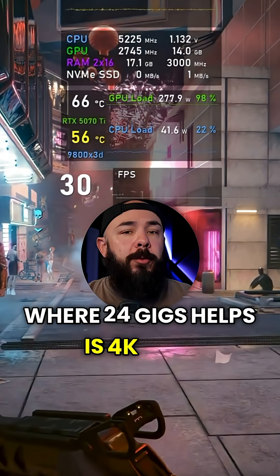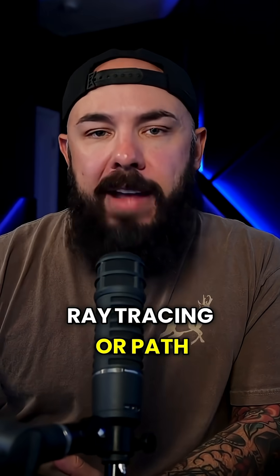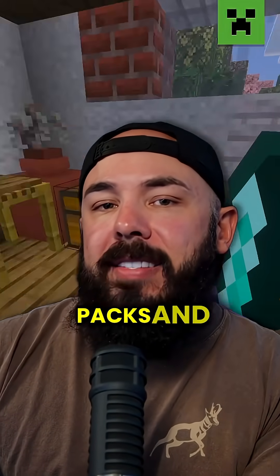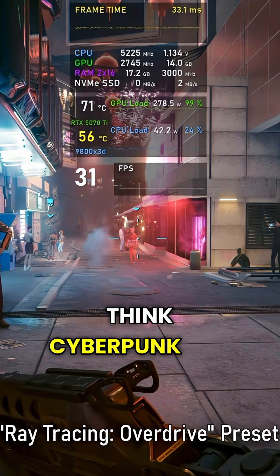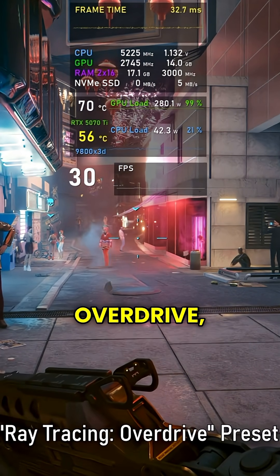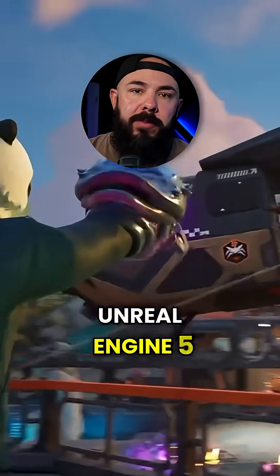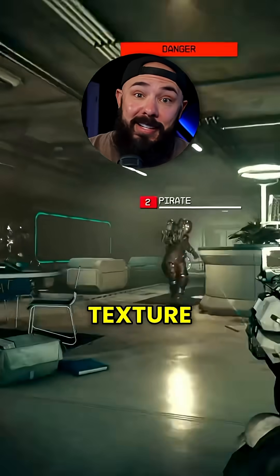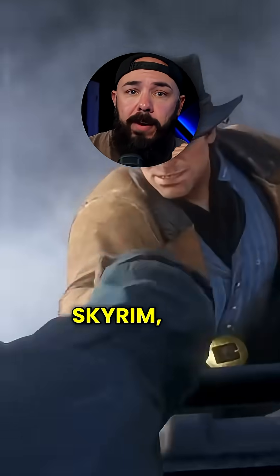Where 24 gigs helps is 4K with ray tracing or path tracing and ultra textures, or when you stack big texture packs and heavy mods. Think Cyberpunk 2077 ray tracing overdrive, Alan Wake 2, Unreal Engine 5 titles like Fortnite with Nanite and Lumen, Starfield with the HD texture pack, or even modded Skyrim, Red Dead at 4K.